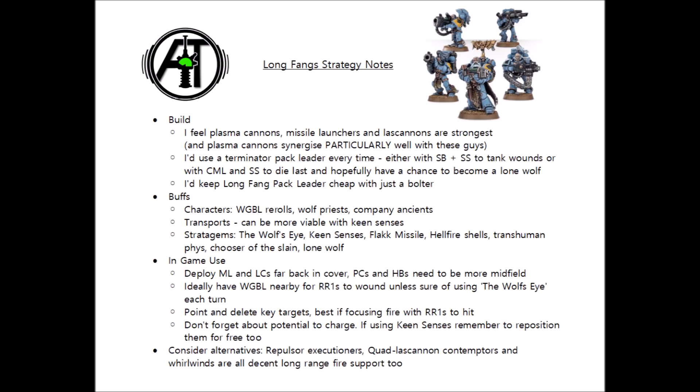I mentioned Lone Wolf briefly earlier, but a Longfang Terminator Pack Leader with a Cyclone Missile Launcher could be one of the best targets you could possibly use this on. Terminators are far harder to remove than the rest of the squad, and it's not unreasonable to think the opponent might wipe out most of the Longfang squad while the Terminator tanks extra wounds and stays alive. For one command point, Lone Wolf gives him extra wounds and makes him a character so you can't target him directly, and that Cyclone Missile Launcher will go into absolute rage mode — re-rolling any failed hit and wound rolls for the rest of the game, with a Storm Bolter on top of that. I'd take the Cyclone Missile Launcher, Storm Bolter and Storm Shield to maximise his chance of being the last model alive, giving your opponent the trouble of some unkillable missile launchers for the rest of the game.